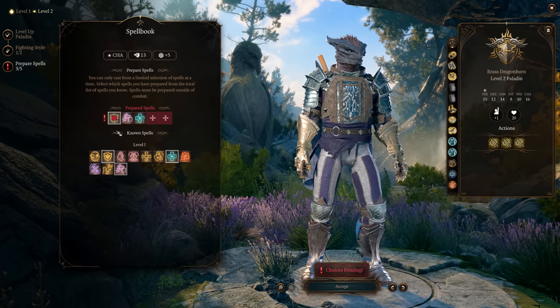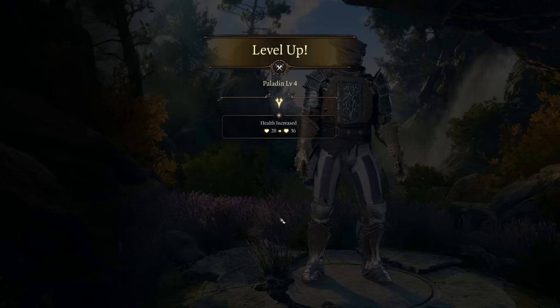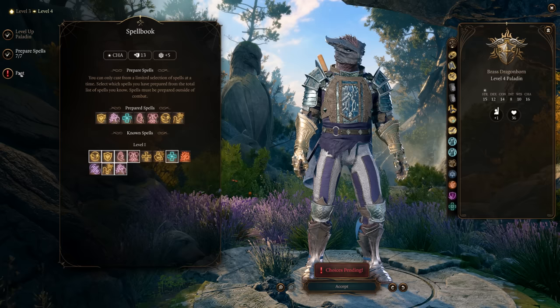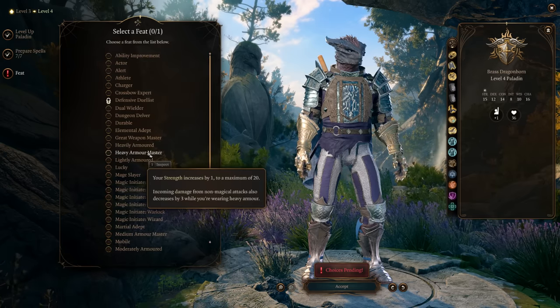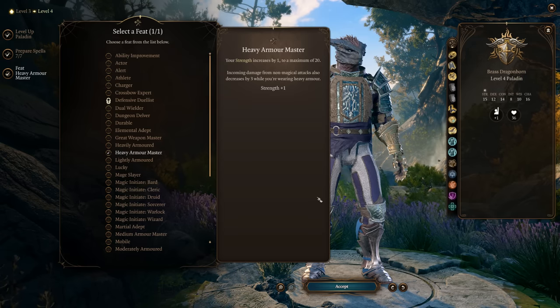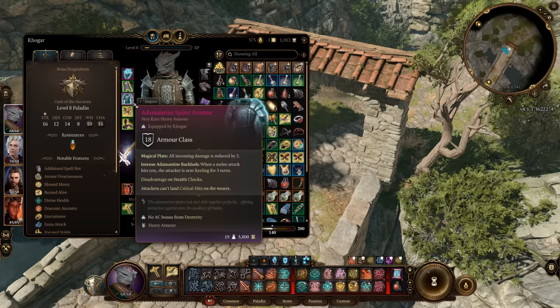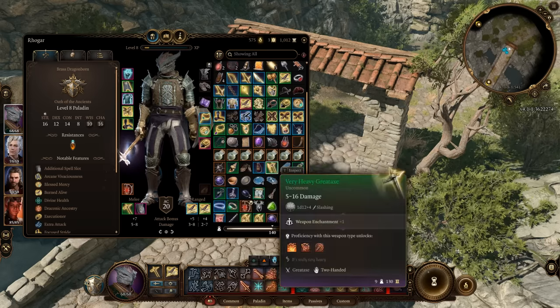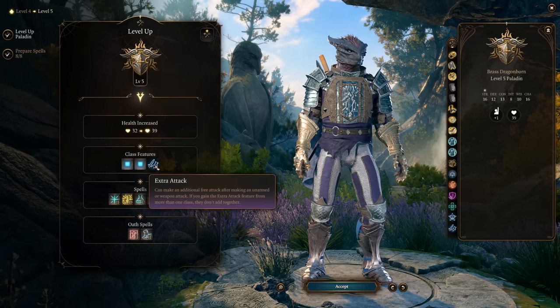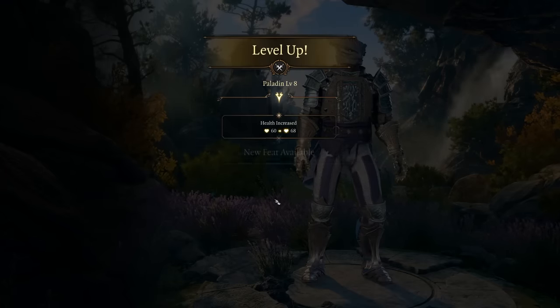Heroism and bless are also solid spell choices, though it depends on your subclass. At level four, pick a feat — in the full game there's a lot of great heavy armor, so heavy armor master is valuable: it increases your strength by one and reduces incoming damage from non-magical attacks by three while wearing heavy armor. At level five you gain an additional attack every turn.